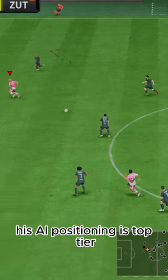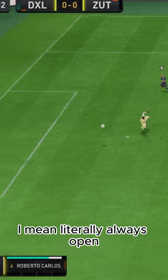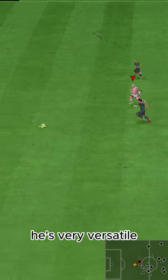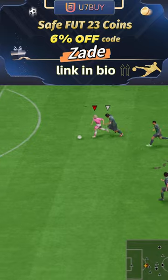His AI positioning is top tier — always open, literally always open. He makes really good runs as well, but it's always a mix of both, so he's very versatile. U7 by code Zade, 6% off.